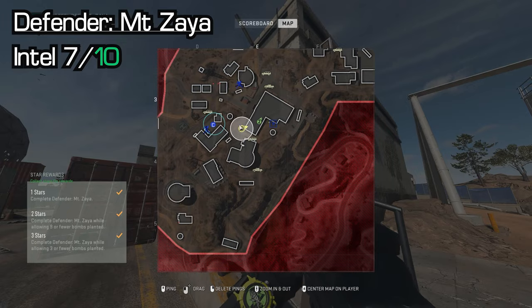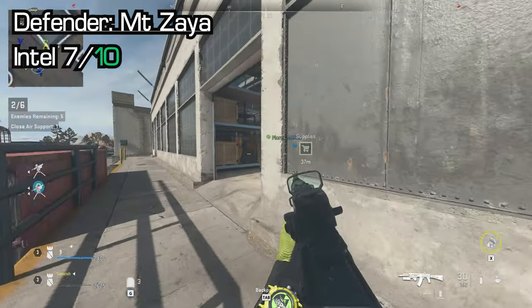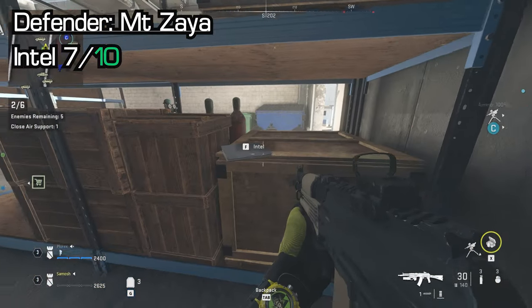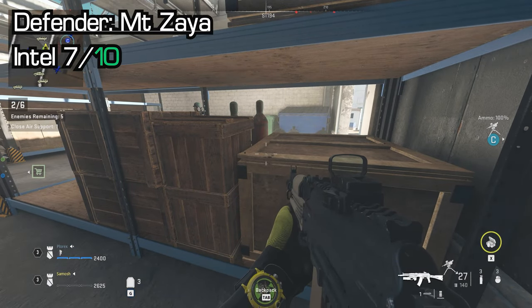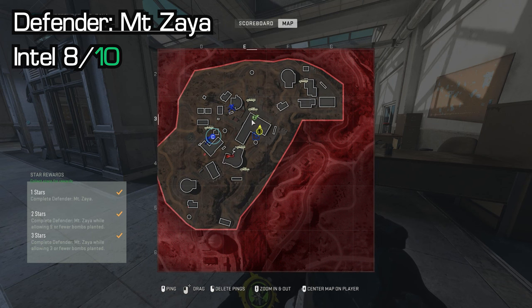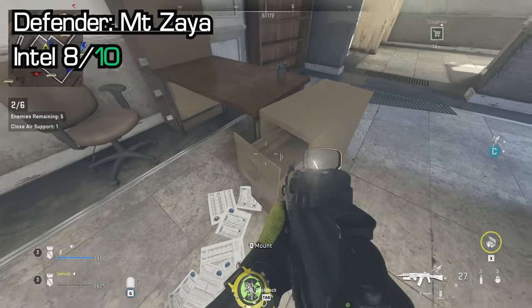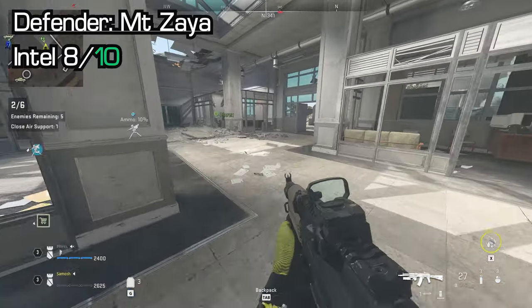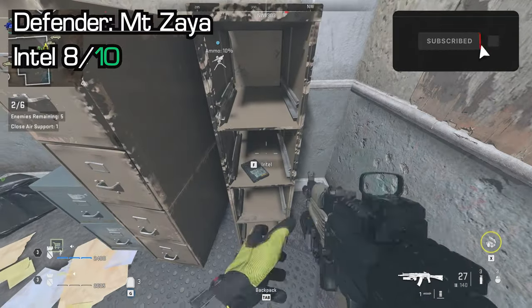The L-shaped building right by the supplies area is where we go next. Inside is a warehouse — as soon as you go in, there is a wooden box with an intel piece just by the door. In the same building at the other end there is an office area. There are two spawn locations: it can spawn in a small filing cabinet, or head to the north side of the building where you'll see a larger filing cabinet that's blown open — it can spawn in there as well.